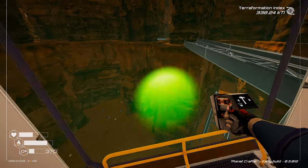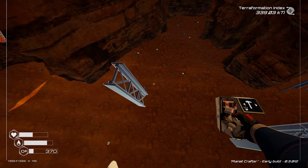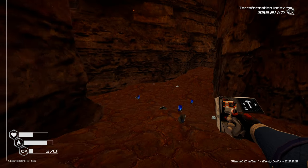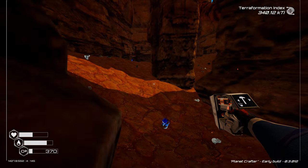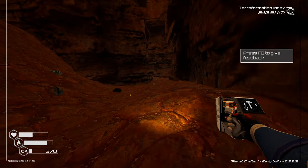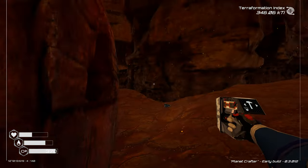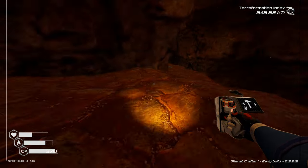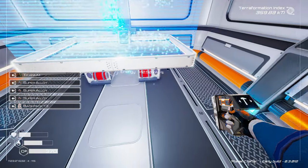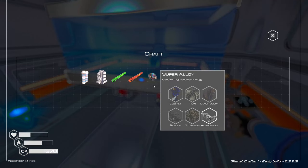We're obviously low on oxygen - I can't get out the window here. No fall damage either - I couldn't remember if there was fall damage. Let's go make the backpack so I can have bigger storage, then figure out how to make a nuclear reactor - that's my play right now. Just got a little notification: new blueprint - we got the launch platform unlocked! Looks like maybe we can get the heck off this thing.